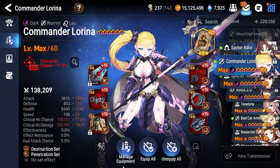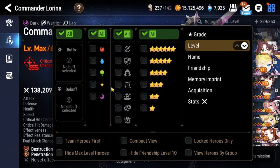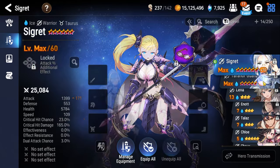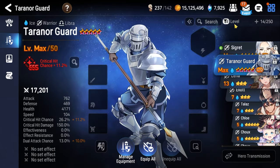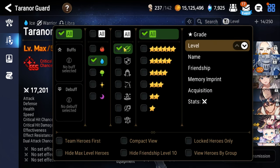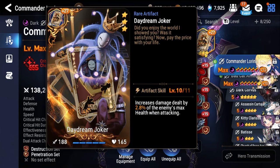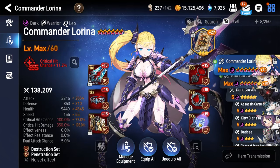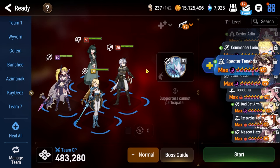As for our primary damage dealer, I'm going to be using Commander Larina because she is freely available from the game's Connections and has been the bedrock for all of these beginner Abyss guides. A better character for this floor would be Tyrant or Guard if you have him — build him basically the same way at level 60, six-star awoken. Whoever you play — Larina, Tyrant, or Guard — use Daydream Joker as the artifact, attack percentage boots, attack percentage ring, and critical hit damage necklace.